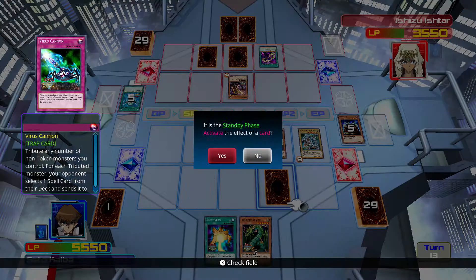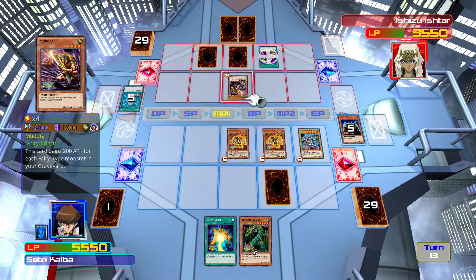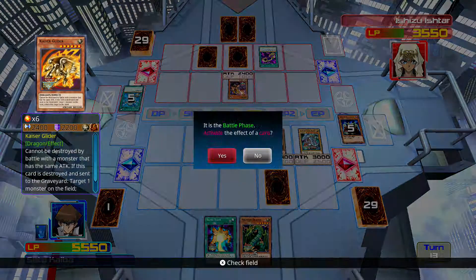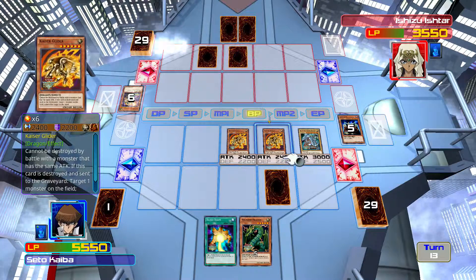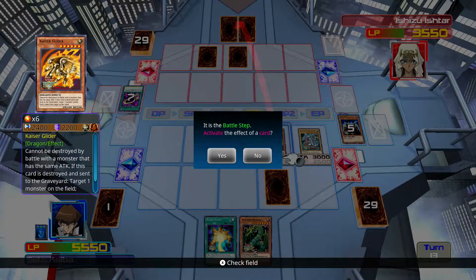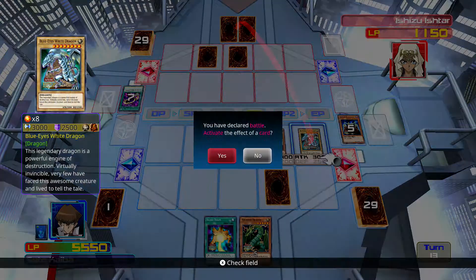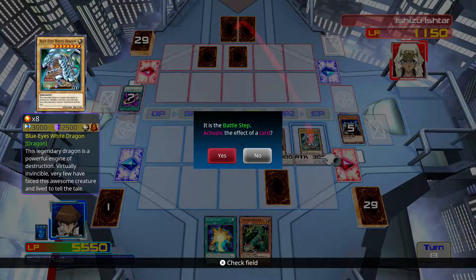You know what I should have done - I just thought about it - I should have activated Virus Cannon, sacrificed Lord of D so she would have to attack one of these, and she wouldn't because it wouldn't be strong enough. That's what I should have done. Still a little rusty with the integrated rulings. Once you learn Yu-Gi-Oh you know the basics, but people will try to rule shark you in tournaments. Gotta know those - I gotta break open the rule book and brush up before I start competing.